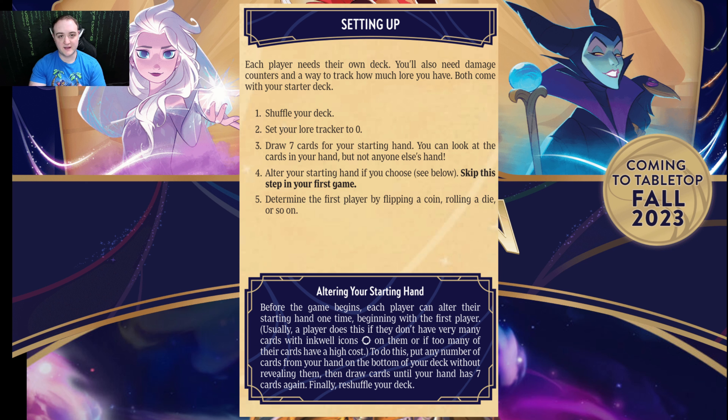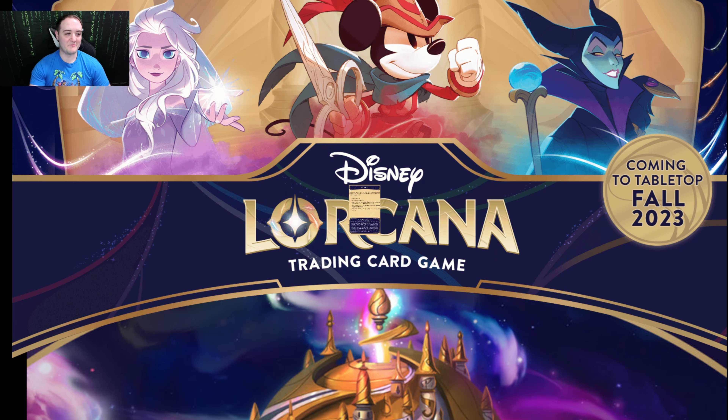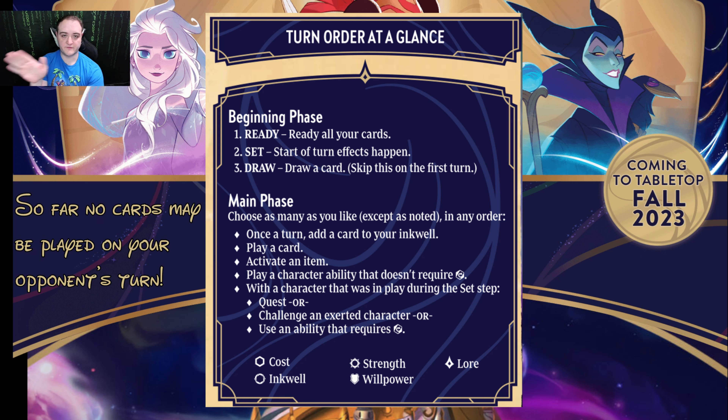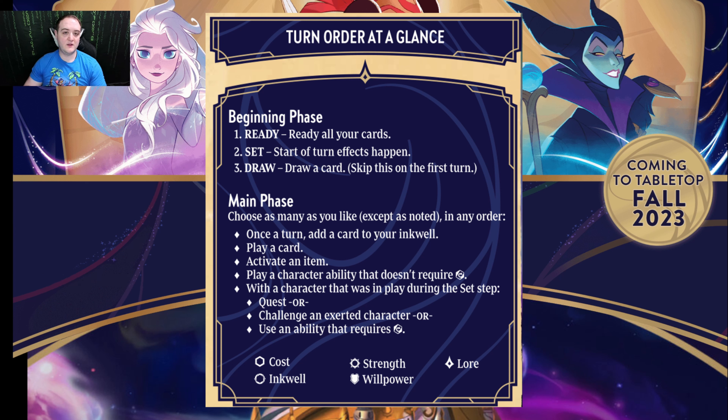Now let's move on to how to actually play Lorcana. When you set up, you're going to shuffle your deck and present it to your opponent to allow them to cut and randomize it as well. You'll draw a hand of seven cards. Before the game begins, you are allowed to take any number of those cards that you don't think are good enough or maybe too expensive, put as many as you'd like on the bottom of your deck, and then draw that many cards back. It's basically a mulligan — in Lorcana they call it altering your starting hand. So if you draw a hand that isn't really playable, you can ship some cards back to the bottom, draw a new hand, then reshuffle your deck to keep it randomized, and hopefully you have a better starting hand.